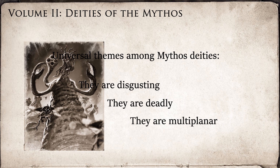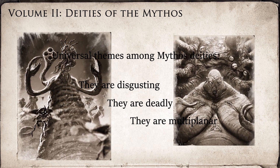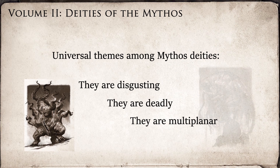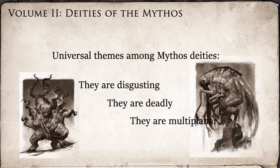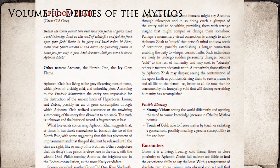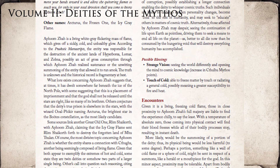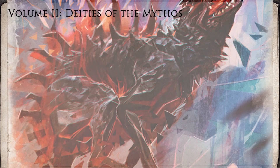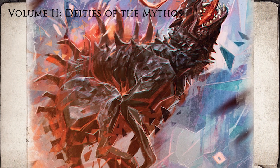They are multi-planar. The authors write that most of these entities have only one foot in our dimension, so to speak. What we think we're seeing may only be a cognitive construct inside of our own minds, trying to make sense of what our visual cortex is simply incapable of fully processing. As for presentation, Volume 2 has the same problems as the first volume — namely, the lack of illustrations for every entry precludes a keeper from being able to quickly browse the book for the flavor of nasty creature they want to use.